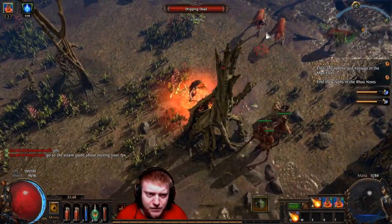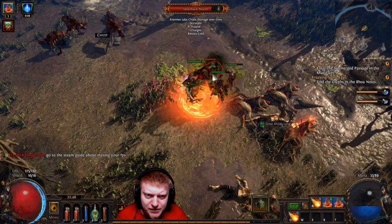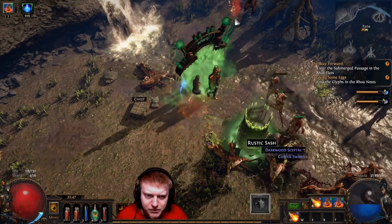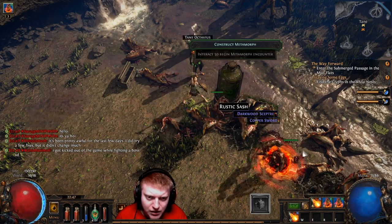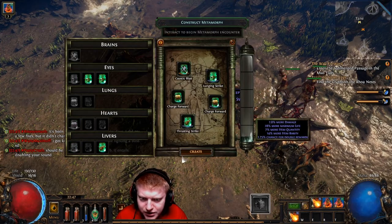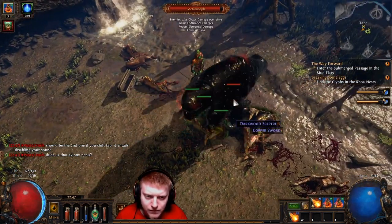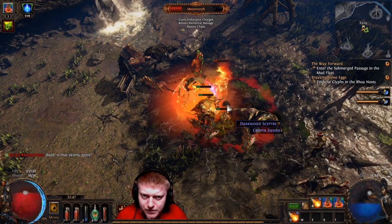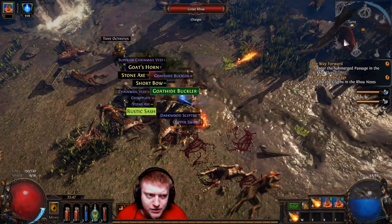The zombies do decent damage, I wouldn't say it's very good but it's pretty decent. It's not like wow damage so far, but it's also the first build. So let's summon three now — I'm gonna take this and make the best I can. The zombies are doing pretty good damage as you guys can see. It is really good, lots of good stuff here.